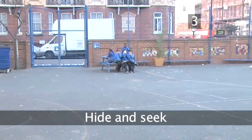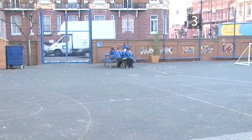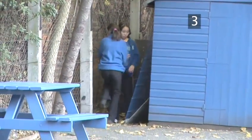Step 3. Hide and seek. One team are the seekers and the others have to hide. The seekers close their eyes and count up to 30, while the other team runs away and hides in different places.